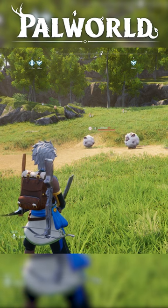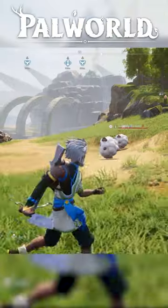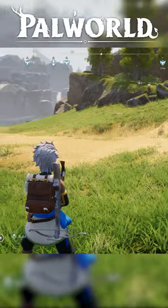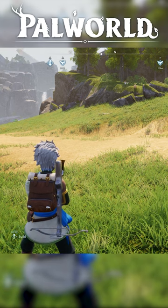Then you find the pal that has the materials you need — whether it's wool or pal fluid, you want to find that pal. Once you find it, you want to capture it. Once you capture the pal, you will automatically get the materials that they would have dropped if you were to kill them.